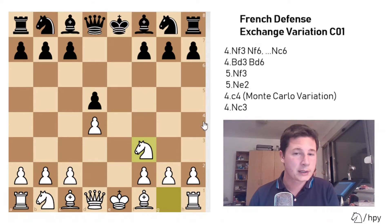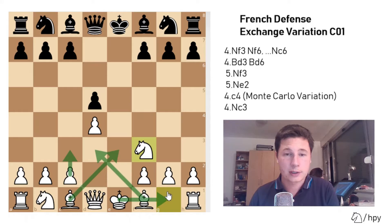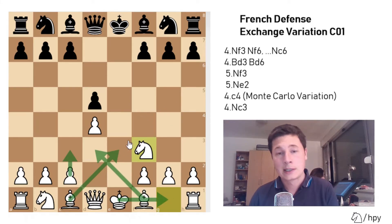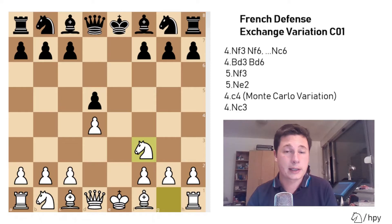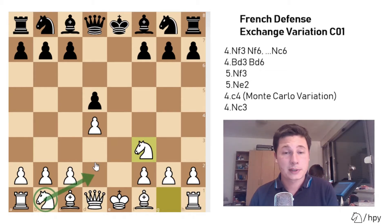Knight to f3 prepares the normal exchange French structure. That's knight to f3, pawn to c3 solidifying d4, bishop to d3, bishop to e3, and castles short. The black bishop could go to f4 or to g5 as well, but most commonly and most passively it will go to e3. White's main plan is to castle kingside as soon as possible, develop the rook to e1, develop the bishop to d3. The dark-squared bishop can choose its post. The knight from b1, most often in this variation, goes to d2 to support the f3 knight.